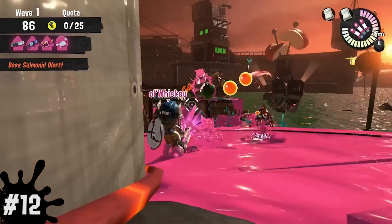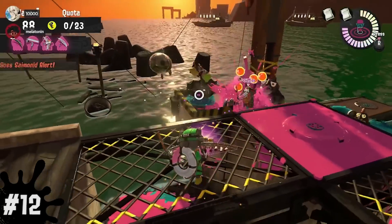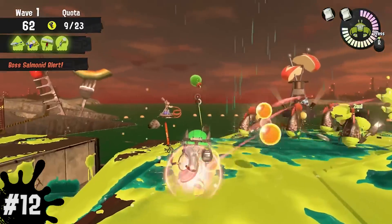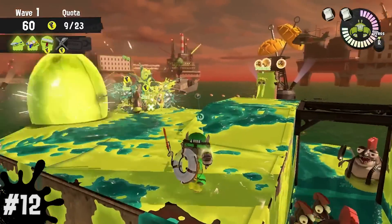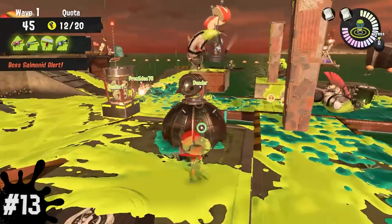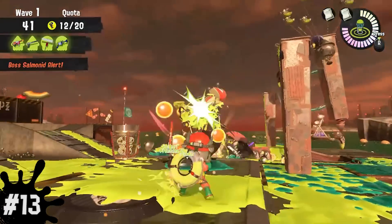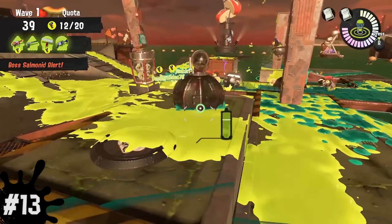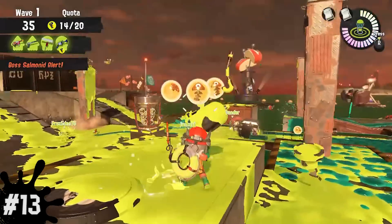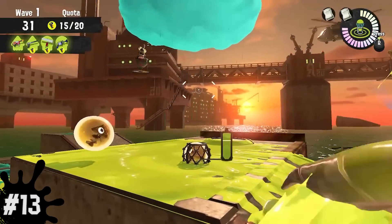Number 12, a Drizzler will deploy projectiles that'll turn into ink storms if you don't shoot them down fast enough. Whenever possible, try and get into a position where you can shoot it back at the Drizzler for an easy one-shot. If you're in a difficult spot, try and shoot it down anyway — it'll make life so much easier and you can use it to deal damage to other Salmonids too. Number 13, if you're the closest player to the Drizzler after it lands, it'll aim its ink storm projectile at you, so you can manipulate this to keep the rain away from your team and the basket. In one clip, I forced the rain to go out into the water before killing the Drizzler, so it was just something we didn't have to worry about.